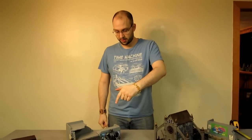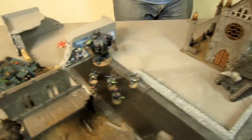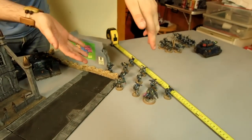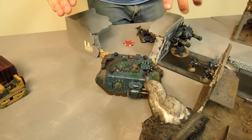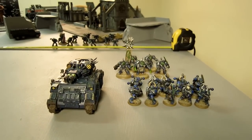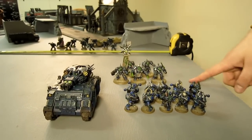The Alpha Legion deployment — we have the Mortis Contemptor Dreadnought deployed normally here. Moving along we have the Scorpius and the Vindicator, which I'm keeping back here behind the church. Then we have infiltrators: some veterans here with the Praetor, infiltrated. Plasma gun squad infiltrated there. The Terminators and the Land Raider infiltrated, getting as close as they can. And then this battery infiltrated back there. Coming in from reserve we have the Predator — normal reserve, just coming off my board edge — and a tactical squad also in reserve. The Terminators are in the Land Raider.